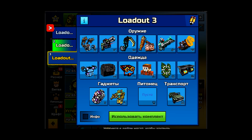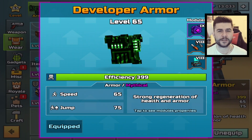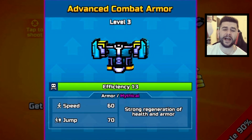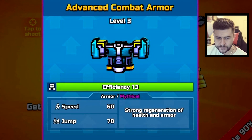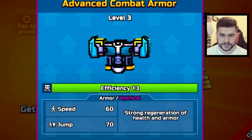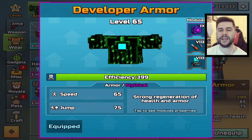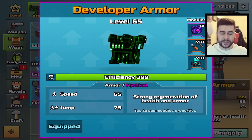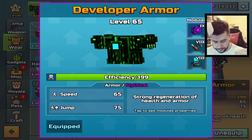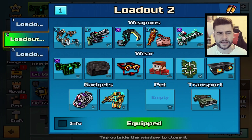If you want more dev loadouts, all you got to do is hit that like button and share this video. But we got a problem — I'm going to have to use the developer's armor in today's video because the game designer's armor I don't have. I actually learned something new. Check this out — the advanced combat armor, armor mythical, strong regen of health and armor, speed 60, jump 70. It can only be obtained from the starter pack offer between levels 3 and 12. I'm curious if anybody watching this actually has this armor. The developer armor I'm using is an increased version — just better speed and better jump.